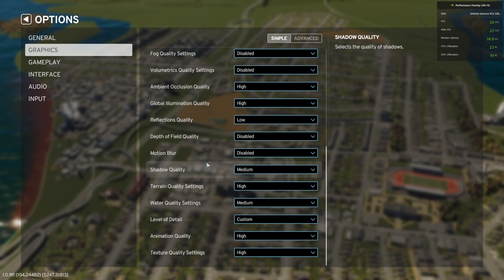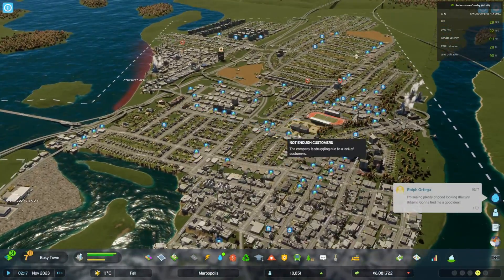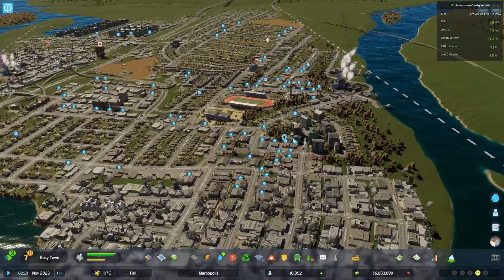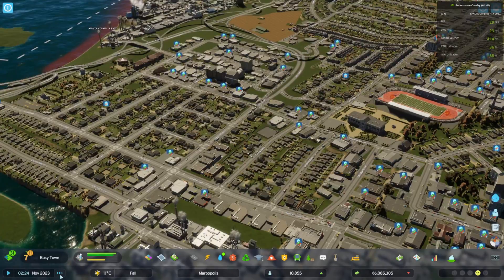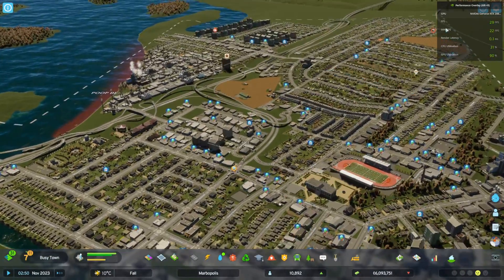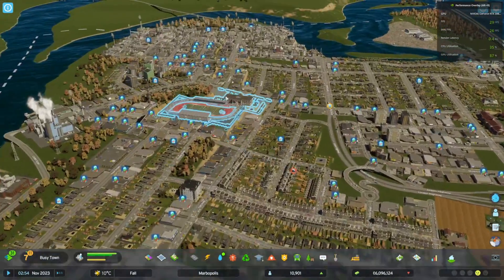I do have quite a few settings on high, so let me show you the frame rate. This is a city I was building — it has 10k population, and I will also show you a city with 100k population. As you can see, I can stay at around 30 FPS with this, which is obviously not that impressive. But considering how poorly this game runs on default settings, it's an improvement. My frame rate is usually a bit better when I'm not recording, so you can easily add a few frames — I can run around 35 FPS with a 10k population city when not recording or streaming.